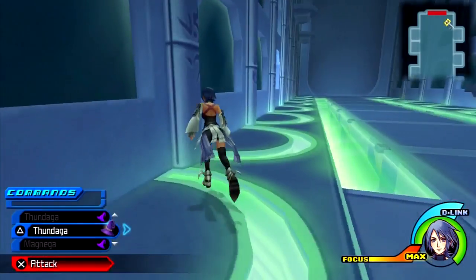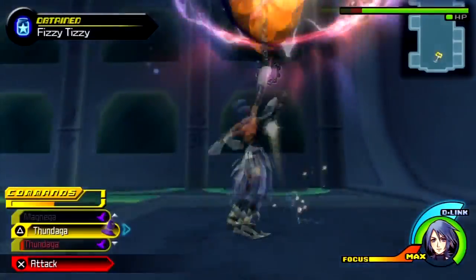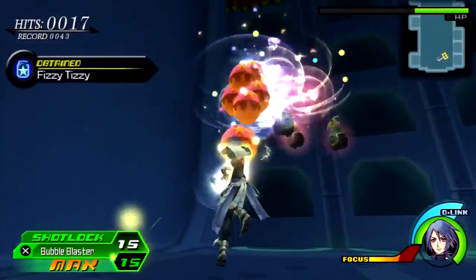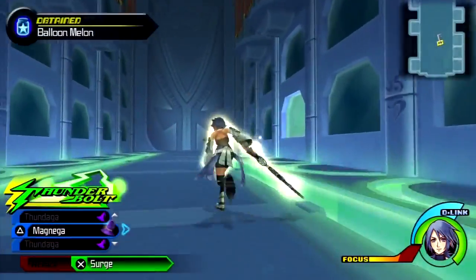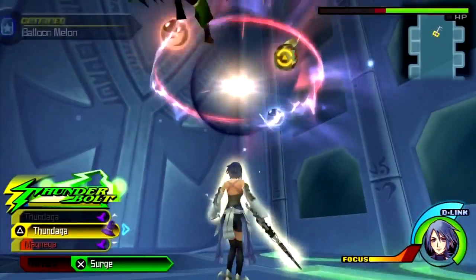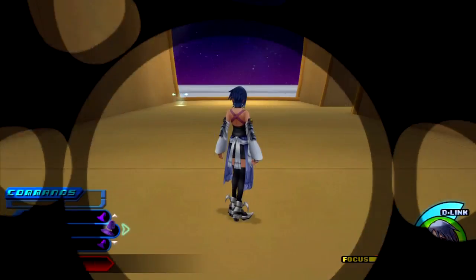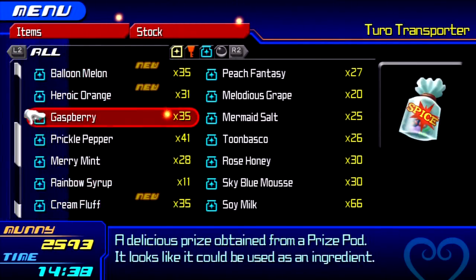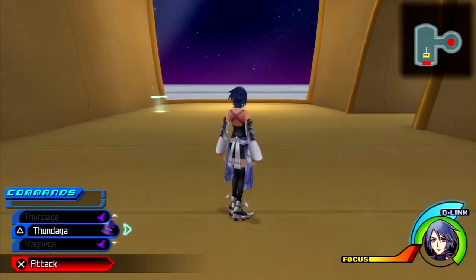Now we're in Deep Space with Aqua. This one's pretty straightforward — it's at the far end of the Turo Prison Block Hall. If it shows up, good; but if not, you're gonna have to expect a lot of retries. Bubble Blaster! Can't let it get away. We got a good amount. If you have Flame Salvo, I think you'll do fine. We got Balloon Melon, Heroic Orange, Cream Fluff, Vizzy Tizzy, and Thundercracker. That should take care of things for Deep Space for everyone. Now we're moving on to Neverland.